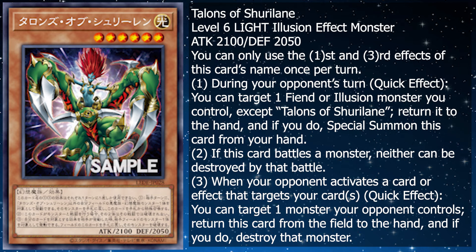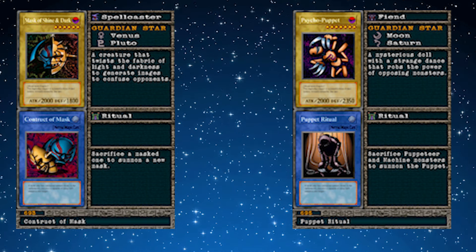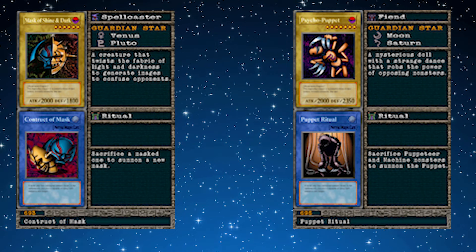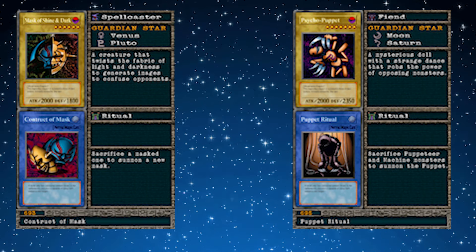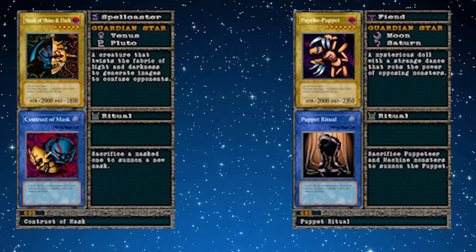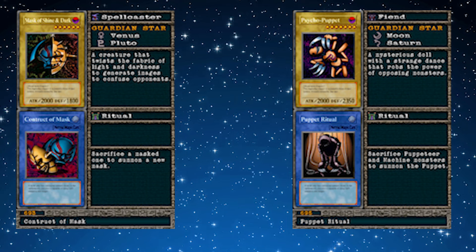I'm very happy that we're finally getting this card, because I've been waiting for it since they announced Illusions, and ever since I was little. My next question is to Konami — a question that I've had lingering in my head since we've gotten Illusion and Duelist Nexus. We've gotten quite a bit of video game cards over the past year to two years with things like Soul Scissor and Lightlaw Medium. My question is: how about these four — Mask of Shine and Dark, Psycho Puppet, and their respective Ritual Spells, being Contract of Mask and Puppet Ritual? They're going to have to change the name of Puppet Ritual specifically because of the Gimmick Puppet cards taking that name, but this might be a cool archetype to tie them together, because I believe they were used in the same tag duel from the Rare Hunters.